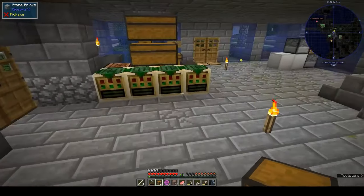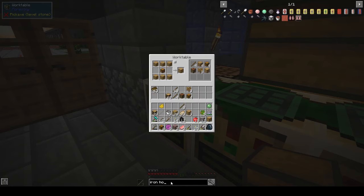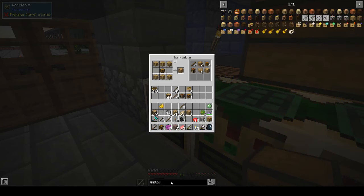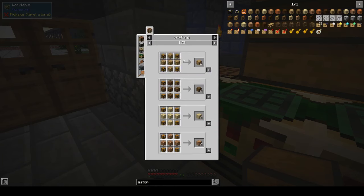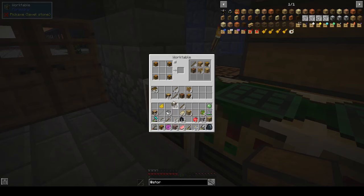We need to make some drawers to start putting this stuff in. We also need two by two drawers as well - that storage, and the two by two drawers are four chests and planks in the cross. So four chests in the corners, and planks in a cross.